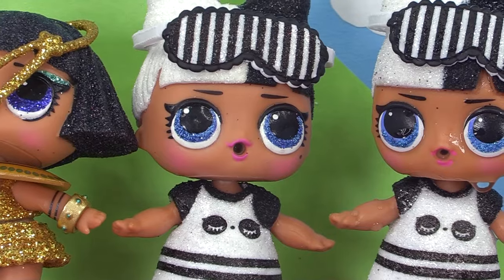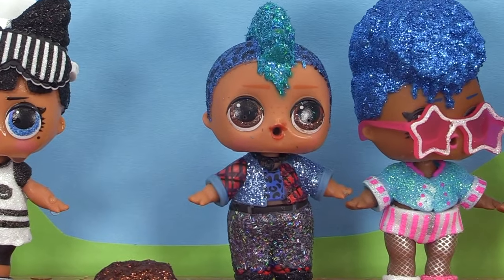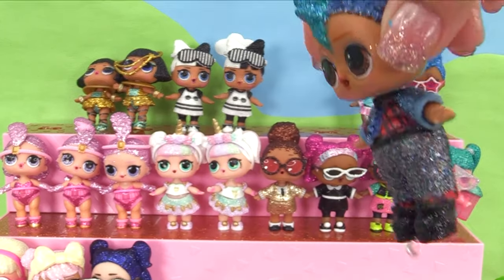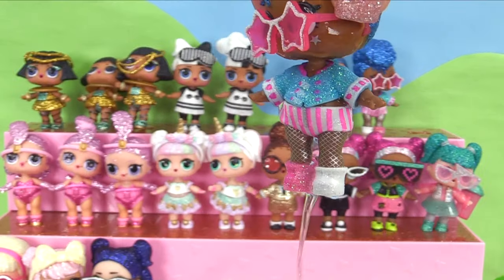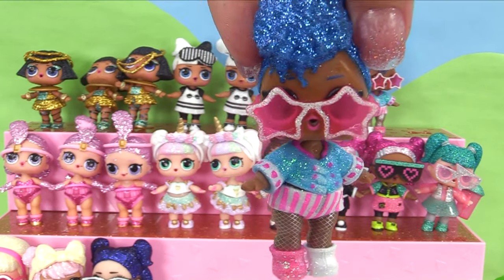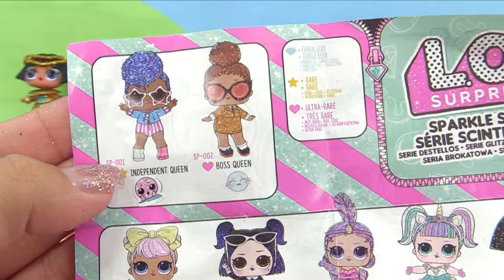I passed potty training! I'm the only tinkler. Next up we've got our eyes on Punk Boy — Punk Boy can be either a spitter or a crier. He's a crier — 'I got glitter in my eye.' Next up is Independent Queen, and she's a tinkler. A tinkling Independent Queen is the only one we can get, so we're not going to try her sister.